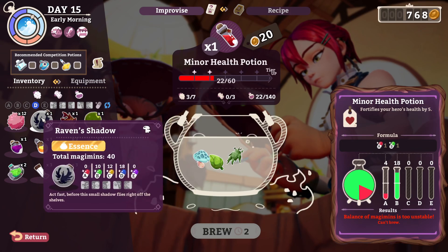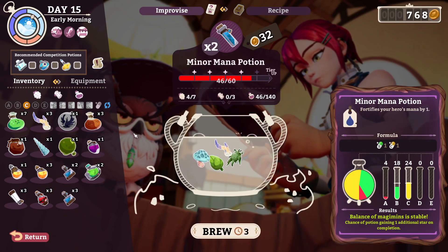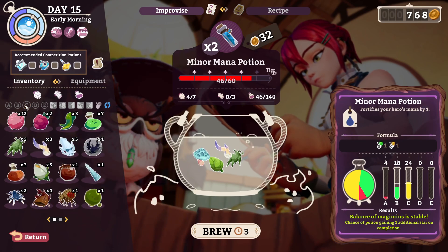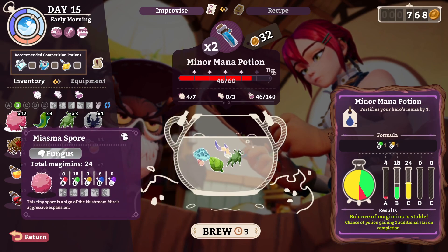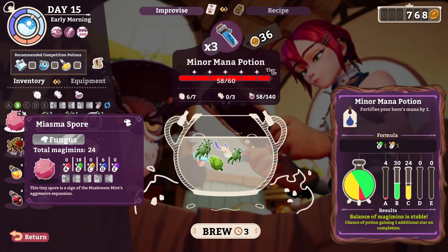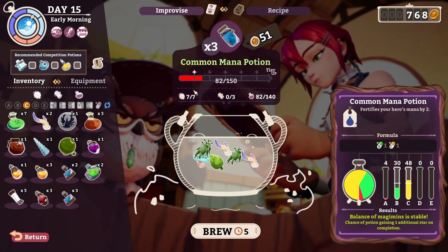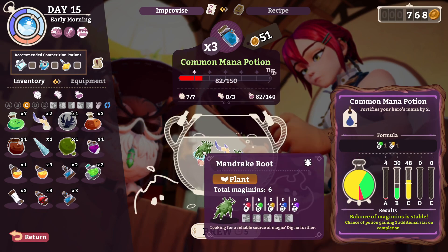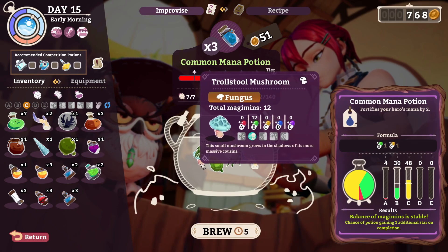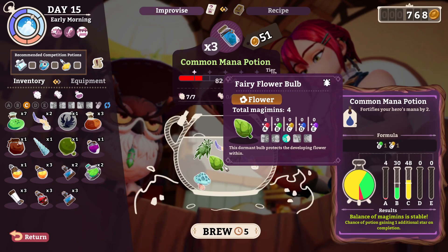I guess it can be those, all things considered, but I think that would be too much. Let's go to yellow — minor mana potion. Throw in another green that's not this... this is really all I have. I mean, if I just throw in this — if it loses a star it'll still be a mana potion, right? It has a chance to gain. What am I so worried about? Wait a second — this is a good smell, not good feel. Oh wait, hold on — that's right, this IS a good smell. Brew!